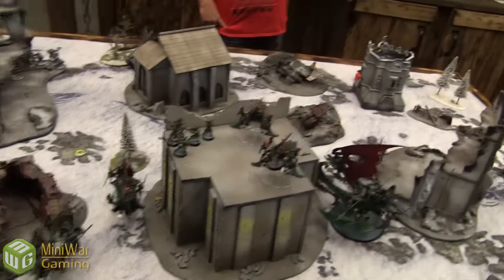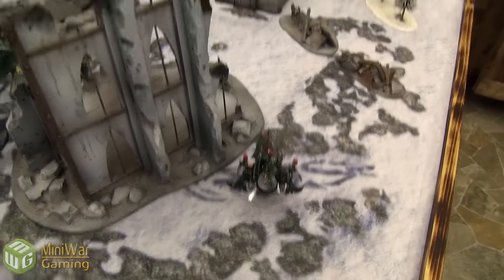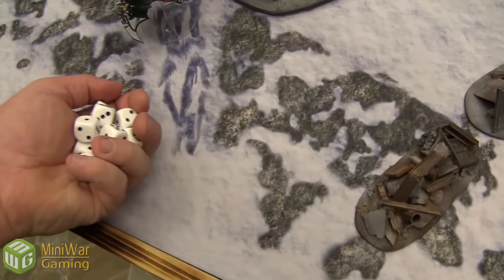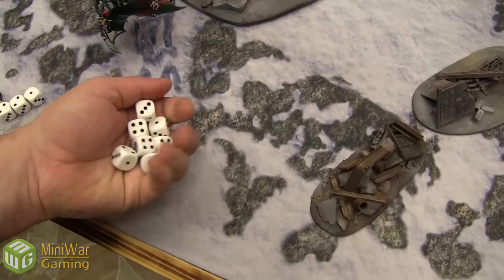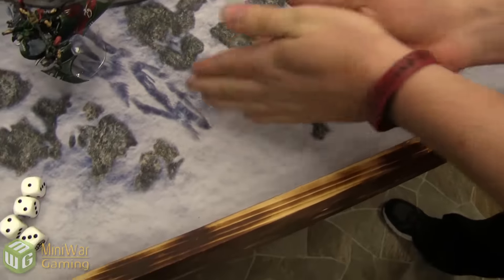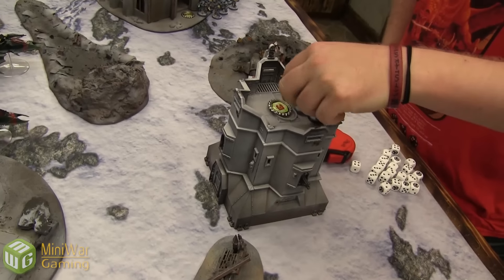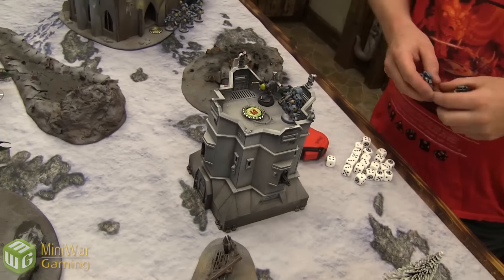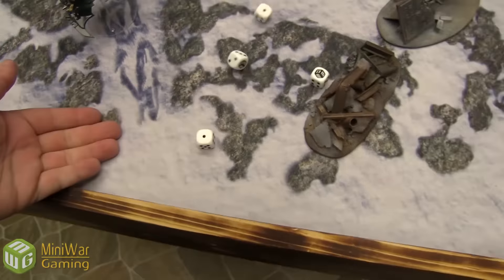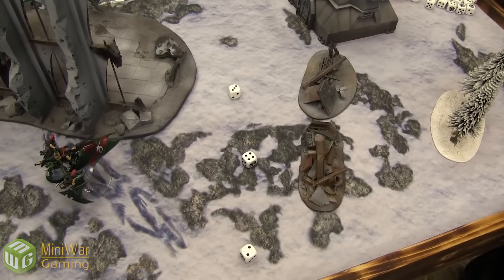Going to try to destroy the Long Fangs with poison shots. Starting with the Venom — two Splinter Cannons into the Long Fangs, hitting on threes, wounding on fours, with a three-up power armor save. We get three wounds, losing three missile launchers. Then four Splinter Rifles snap firing, hitting on sixes, wounding on fours — the save is made.